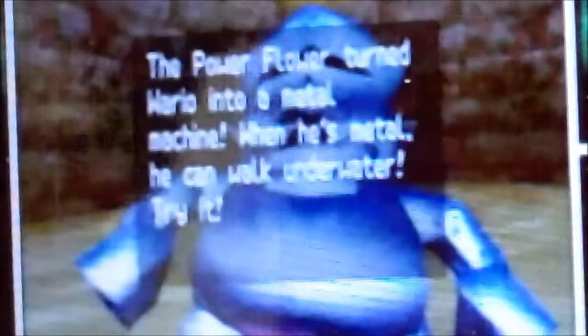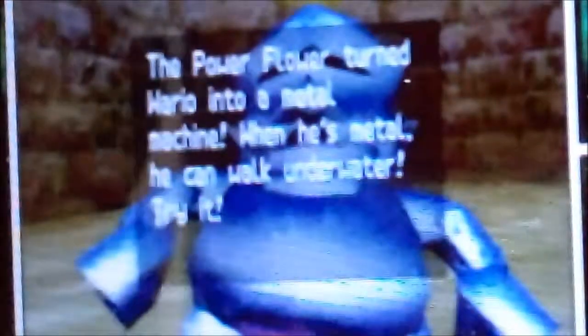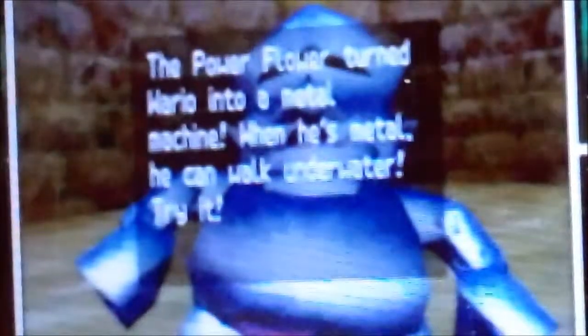Number 3 on this list is the metal flower item that Wario can use from Mario 64 DS. The reason I think this item should come back is that it could even work in 2D Mario games, because you could walk into the water in the water levels and it was actually a kind of fun item. Also, it goes along with Wario really well as he is fat and has somehow gotten even heavier.